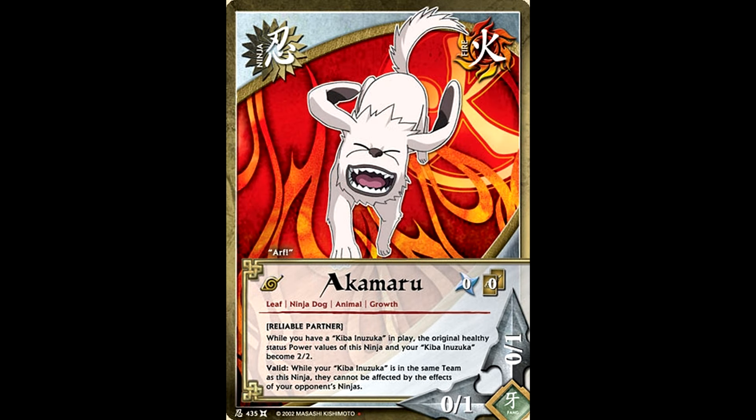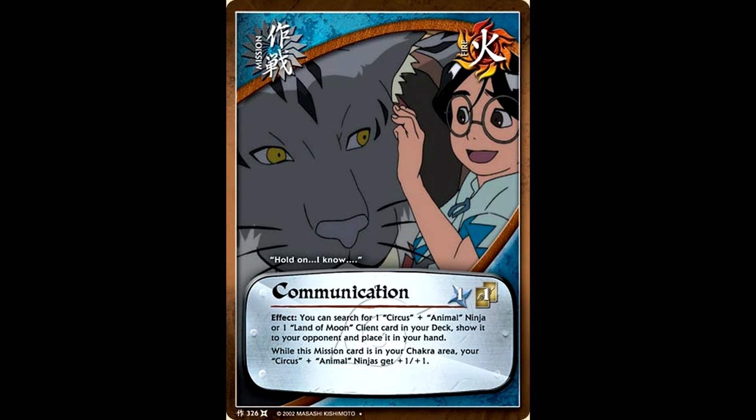Akamaru will turn himself and Kiba into two-twos, as long as you have both of them in play. And as long as they're in the same team with one another, they can't be affected by your opponent's ninja effects. At this point, you still want to be using the Kiba from the previous set, but this is the new Akamaru you want to be running. The new mission card Communication is how you'd be getting most of your circus animals in play, because you could search your deck for either a circus animal or a Land of Moon client card and put it into your hand. And then as long as this mission card is in your chakra area, all of your circus animals get plus one, plus one.